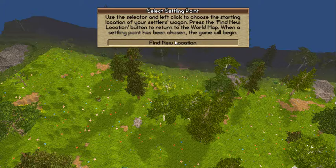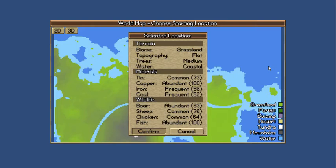This one has medium trees, it's coastal, it's flat, grassland — this is like the perfect place. If it will load, it's going to take a long time like last time. We're almost halfway through the video already. I was going to look at the Pioneer names and name them all after my YouTuber friends. I mean I guess I can remember most of them, but I was going to look at their names before I named them.